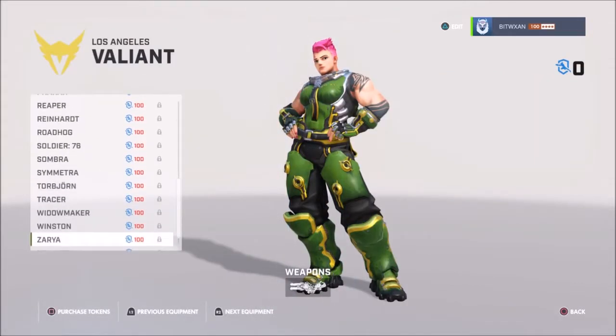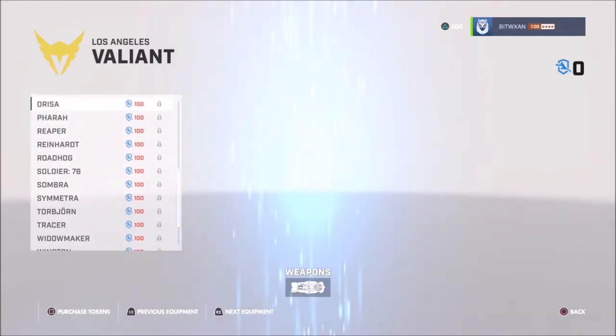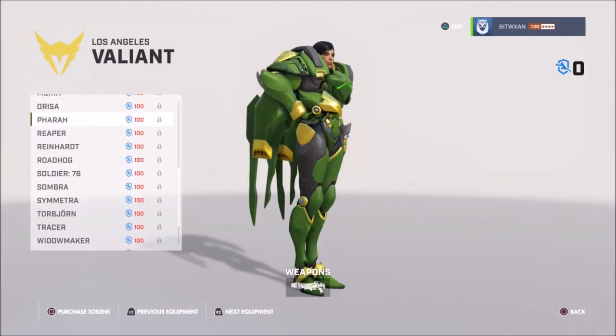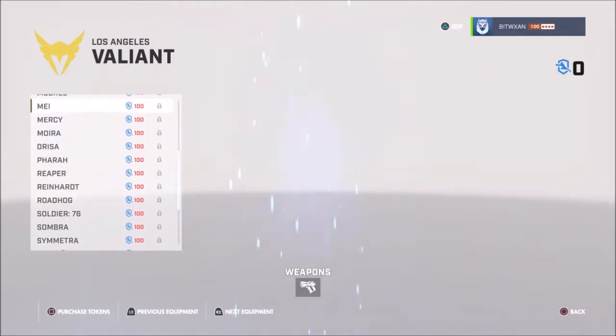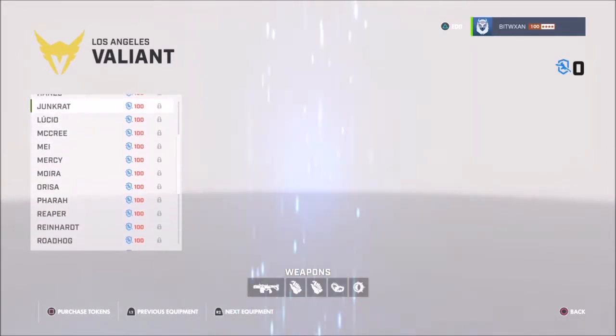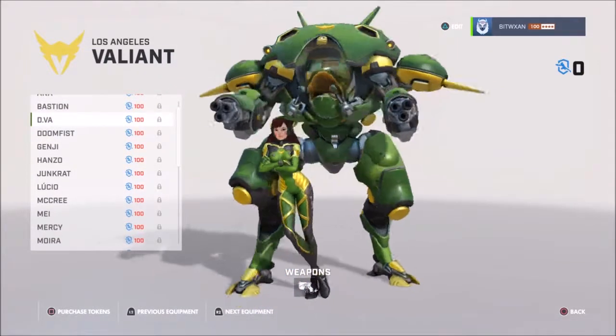The Los Angeles Valiant — they have green and yellow. This is another color I thought you would like too. No, it's ugly. I don't like that one. Let's see how D.Va looks in there — she's my favorite. Nah, looks like a frog.